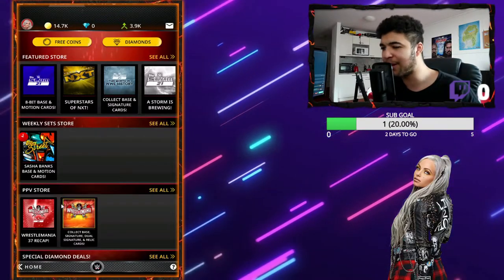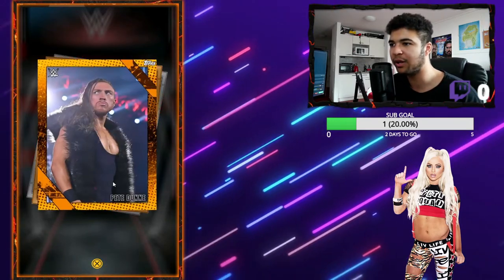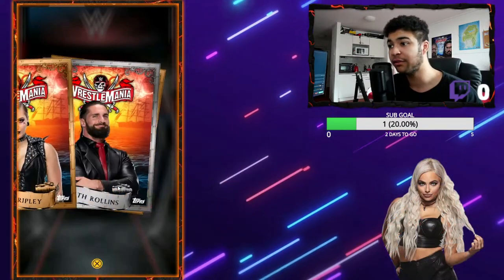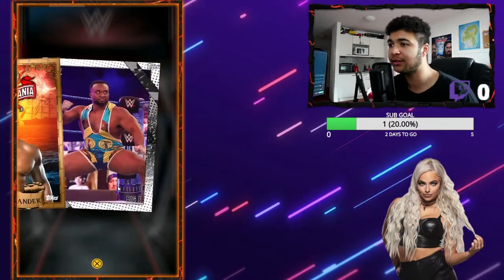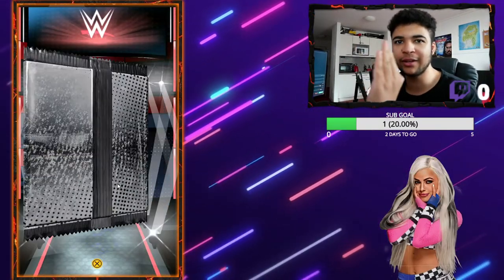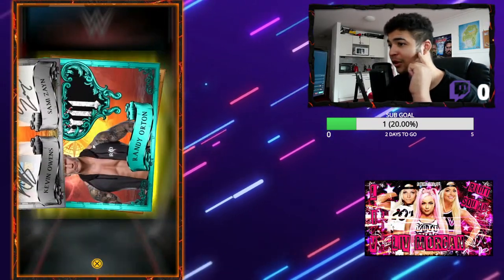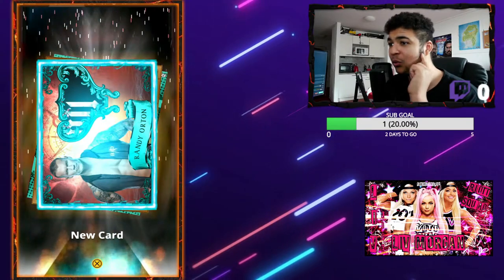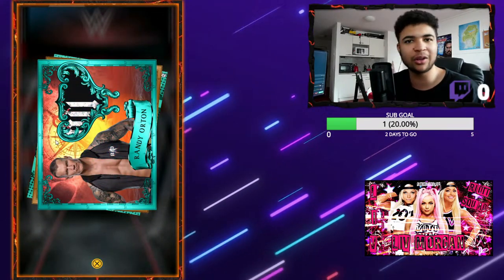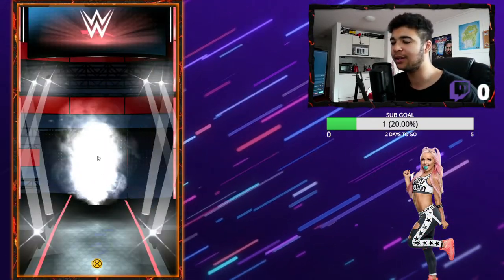We've got roughly three packs left. Let's go. Rhea Ripley, Akira Tozawa, Big E, Kofi Kingston signature. Two more left — Dolph Ziggler, Rhea Ripley again, Sefina, Cedric Alexander. Last pack: King Corbin, Xavier Woods, Kevin Owens and Sami Zayn — that's a giveaway on stream. The Randy Orton Teal — or turquoise — Patch, that's going to be a giveaway. And then Dana and Jey Uso.